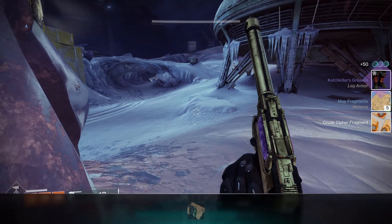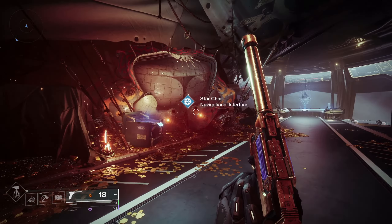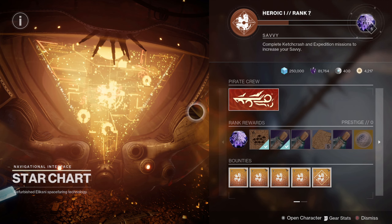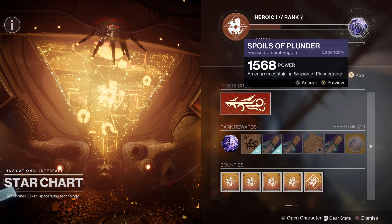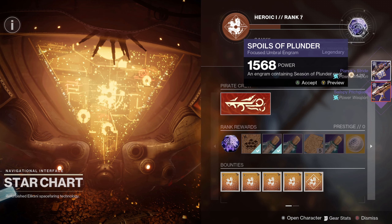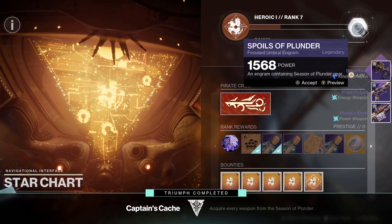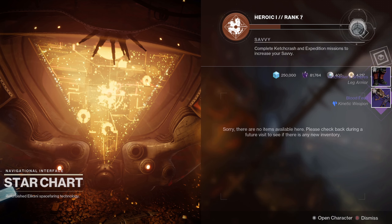The last way to acquire these deep sight weapons is through the Star Chart vendor itself, located in the helm. Like all other vendors, it has a reputation system — this season it's called Savvy. You earn Savvy by completing Ketchcrash and Expedition Missions. As you build up reputation, you level up the vendor and every level up rewards you with an engram. These engrams have a chance of being deep sight plunder weapons, and engrams from the reward system also have a chance of being deep sight weapons.